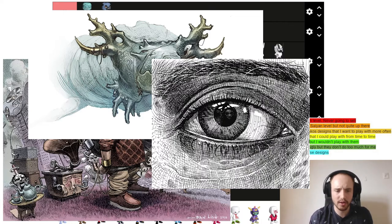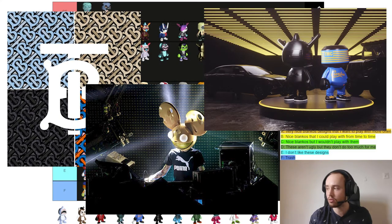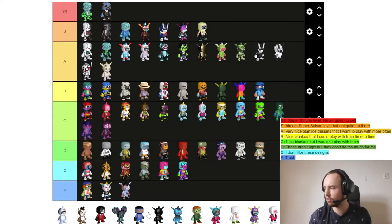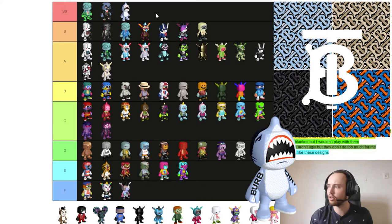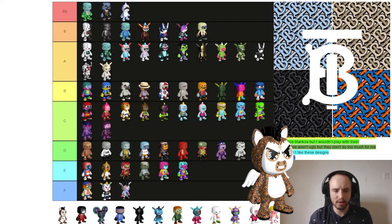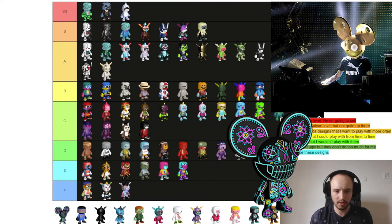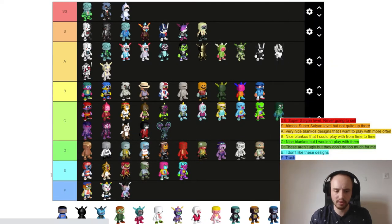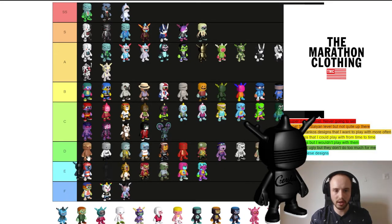Next we look at Blankos made by Dan Lish. Dan Lish also made Blankos in collaboration with Burberry, Deadmau5, and the Marathon Clothing Company. Starting with Sharky B — I think this is Super Saiyan level, SS tier. Mini B is a nice Blanko but I don't really like it too much. Professor Mewingtons — I don't like the face sticker, so it goes to C tier. The Catlid Deadmau5 Blanko is a little bit too vibrant but also great looking — C tier. The TMC Blanko Grand Shaw goes to B tier; I'd play it from time to time. The Stealth I like a little bit better so it goes to A tier.